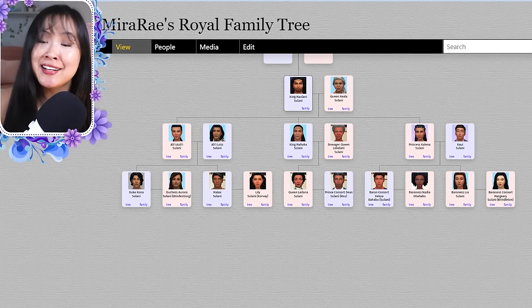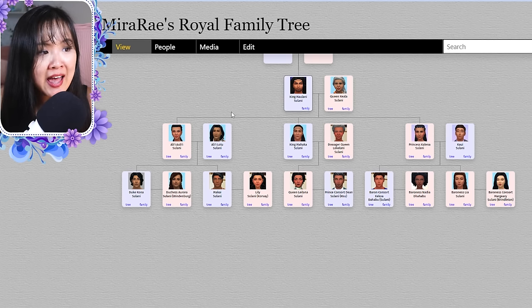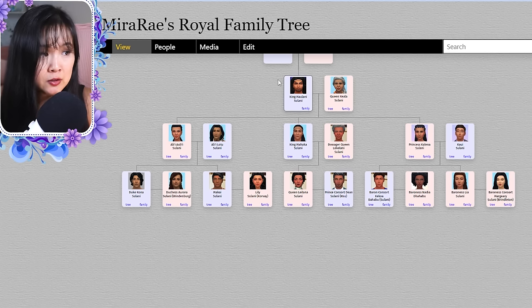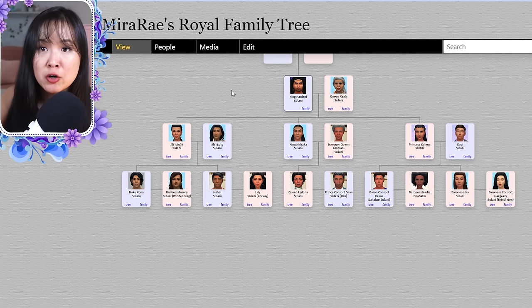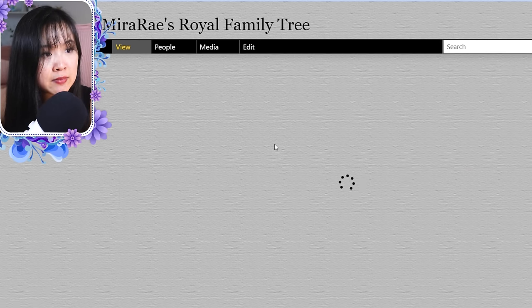Now for the Sulani Royal family — I've completely updated their tree. We started with King Haulani and Queen Keala. They had Mahaka, Ali'i, and Keilena. Keilena and Kawi had Keikoa and Leah. Leah married Marjorie and Keikoa married Nadia. Mahaka married Lokalani. Ali'i and Lotu had Makai and Kona. Makai married Lily and Kona married Aurora. Marjorie is also Queen Karin of Willow Creek's youngest sister.